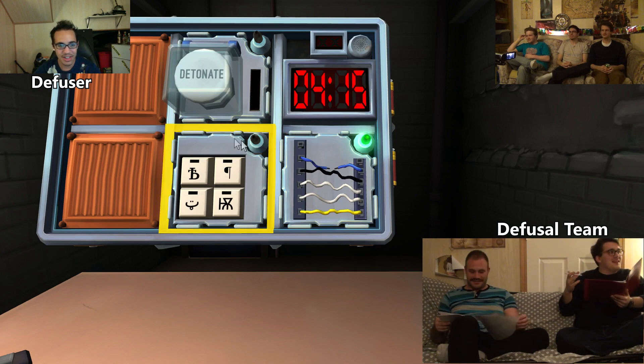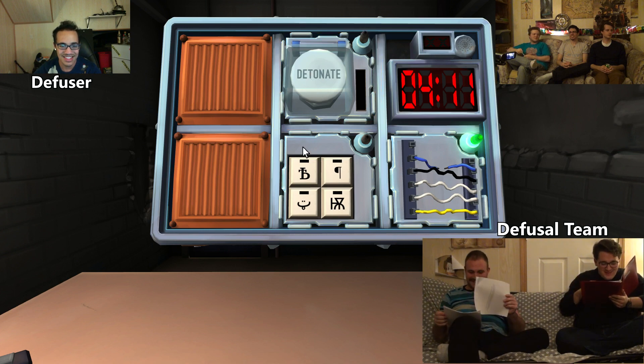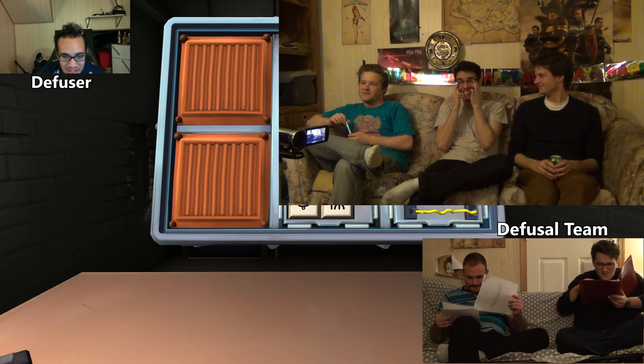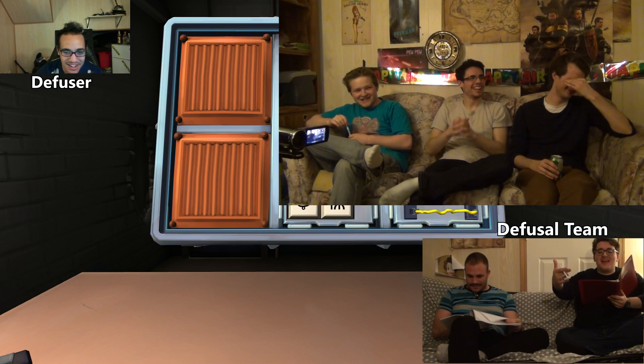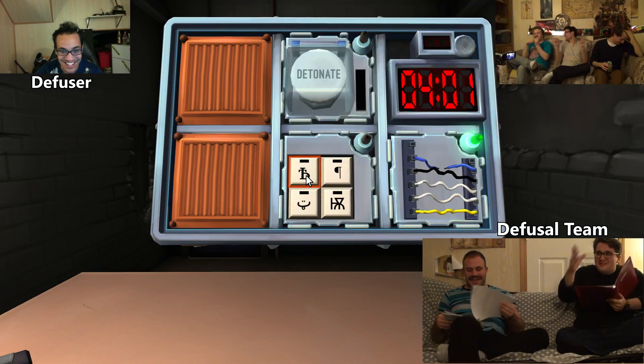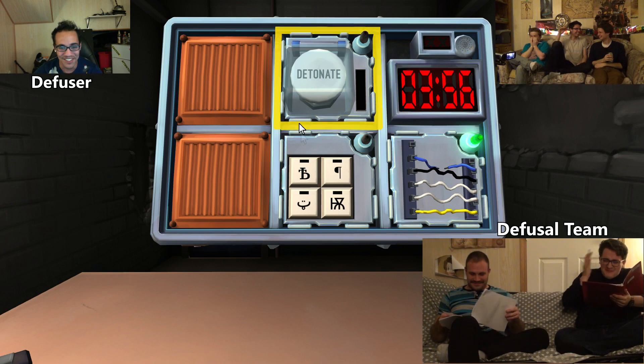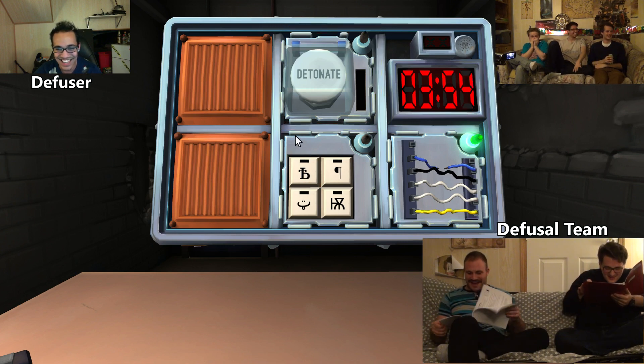Tell me about the button. The buttons? Yeah. There's a detonate button. Oh, I thought we were done. There's also like a B with a T — it's like a T and a B — and then what does the button say? It's a B and a B. Is there a keypad? Yes! Where's the keypad? It's the bottom middle. You didn't say that, you dumbass.